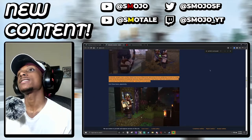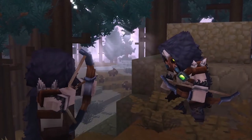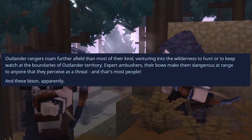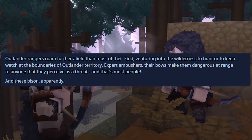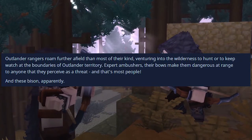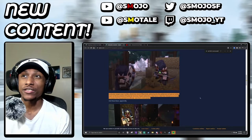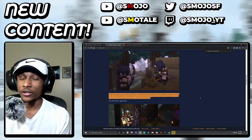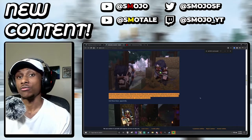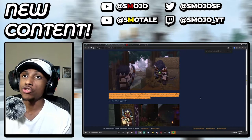Going further, we learn about some Outlander mobs - the Ranger, as you can see on screen right now. These little archers are about to take down some bison. It says that Outlander Rangers roam further afield than most of their kind, venturing into the wilderness to hunt or to keep watch at the boundaries of Outlander territory. Expert ambushers, their bows make them dangerous to anyone they perceive as a threat. They're pretty much the protectors of the outside of their base camp.